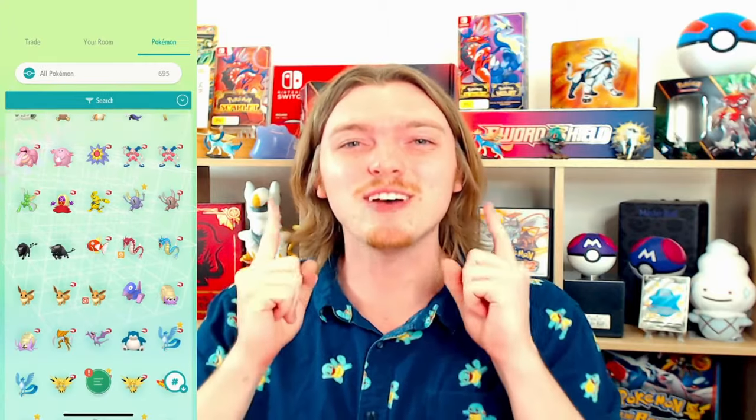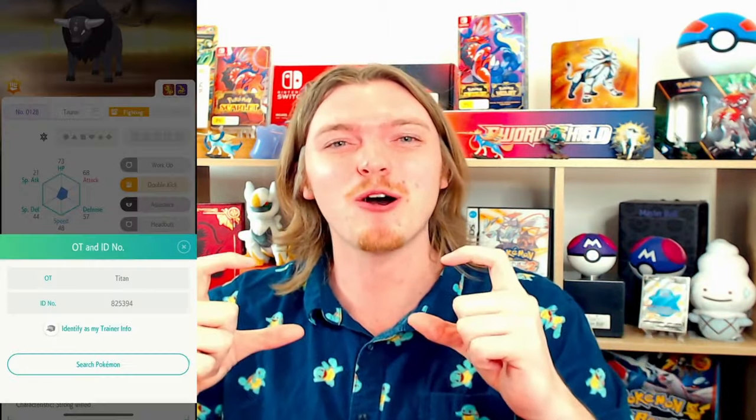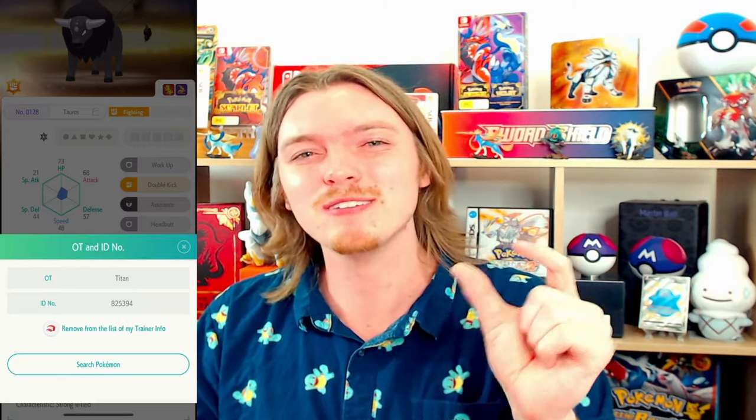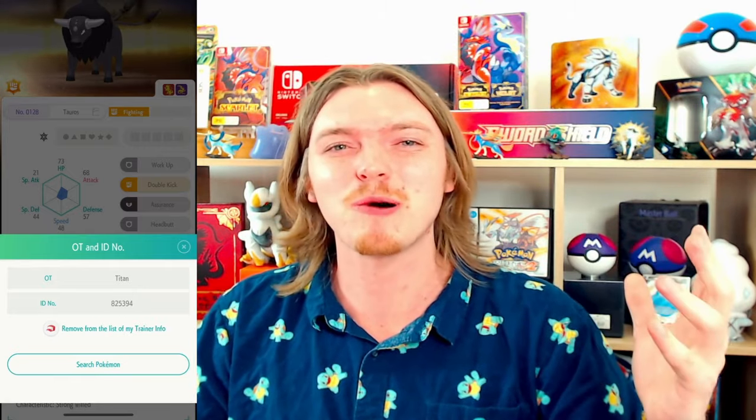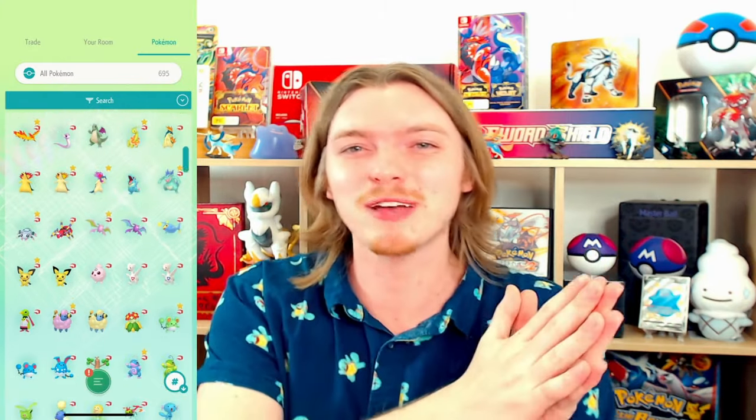Before the final secret, here's a quick tip. You can assign the OT names from your mainline games in Pokemon Home with a little cap icon. Just click on the OT when you click a Pokemon that you've actually captured in one of your games, and it'll assign a little cap icon to every other Pokemon that you have also personally caught. Really helpful for organization.